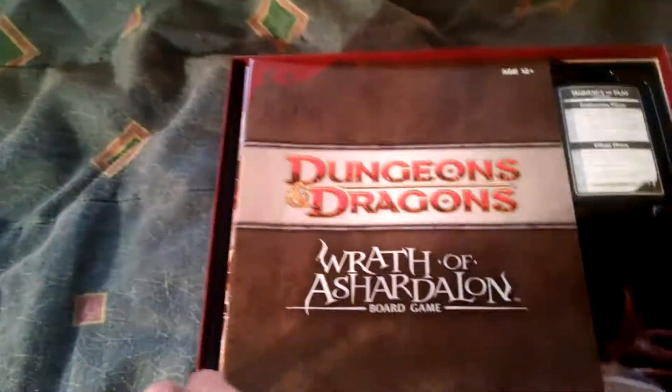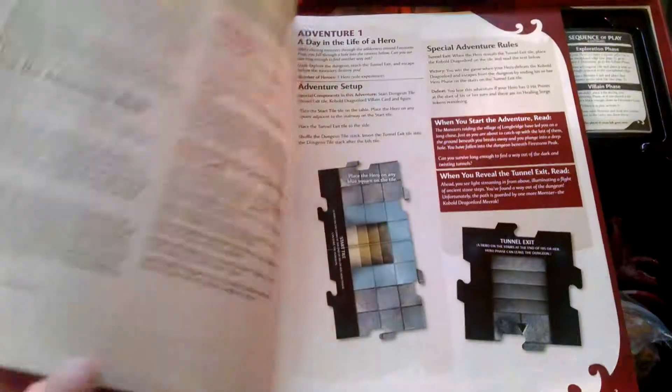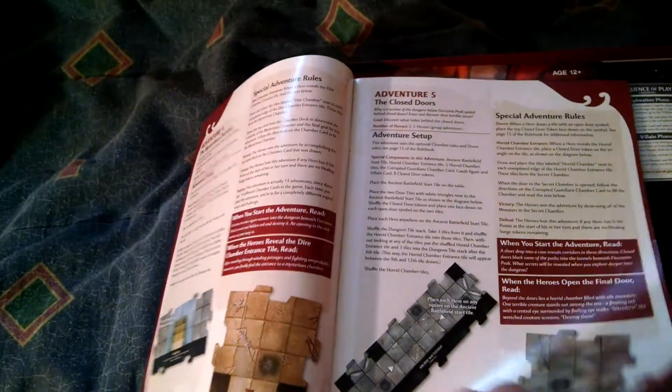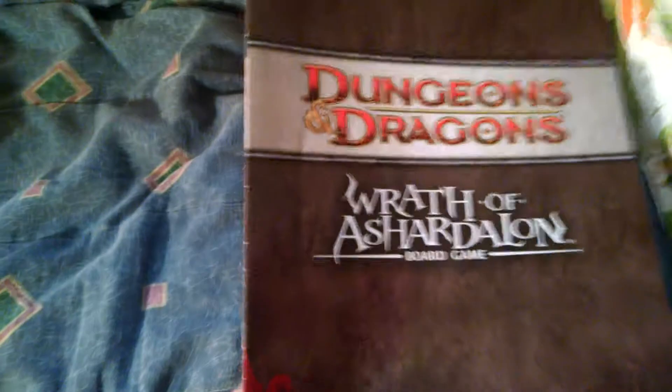So it comes with a rule book — actually this is the adventure book — and it gives you the setup on how each adventure is laid out. You can either play individual adventures or campaign modes, and there are 13 adventures total, so you have a beginning, middle, and end, meaning there is resolution with this. Each adventure takes about 1 to 2 hours of gameplay depending on how many players you have. And then you have the rule book as well.